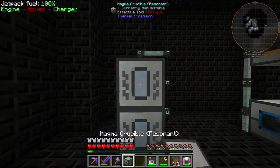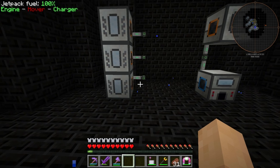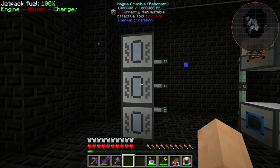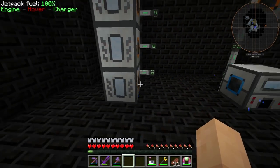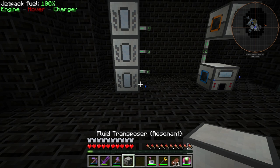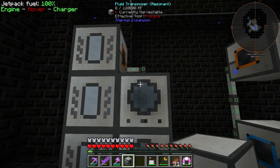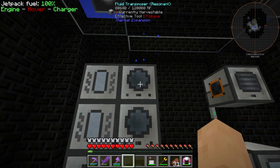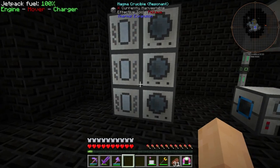So what we're going to do is throw down these magma crucibles right down here, like so. I don't think we need a buffer — I think we will be just fine like this. So that'll be blue, boom, and blue. All right, so these are all outputting to the side into the fluid transposers over here. Good. And what we need to then do is get our AE system over here — we have a line that's running right under here.